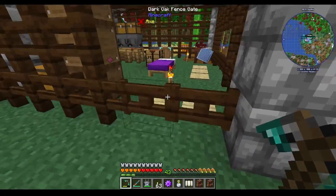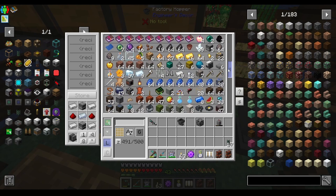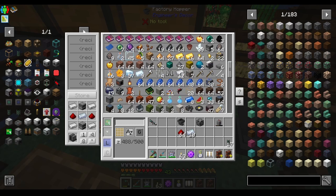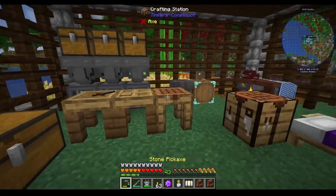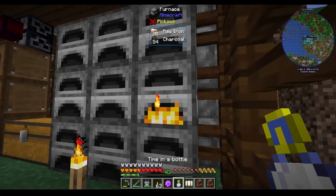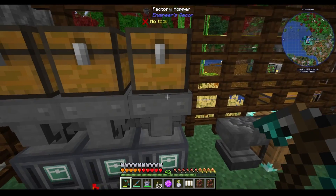What we need quickly is some osmium, redstone, iron, and osmium. We only have 19, but we can fix that. Let's get a stack of iron now, maybe get some more. That will be about right. Ba-boom, ba-boom, boom — cool. That should be more than enough iron for now.